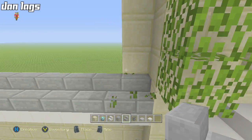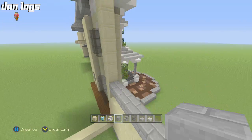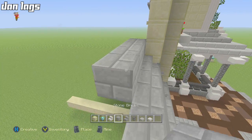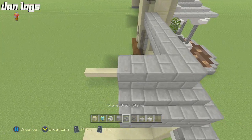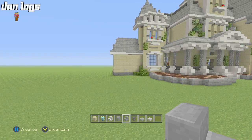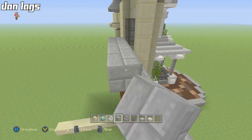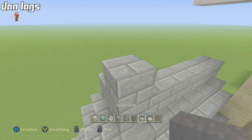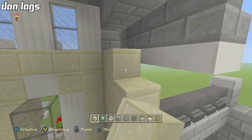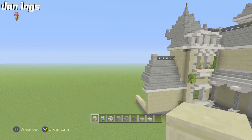Nothing too crazy — just running the full blocks across with the same roof design we've done throughout the whole build. Rinse and repeat is pretty much the name of the game here. I'll run this down and take it up one more layer — three layers total looks pretty good. That'll be the top level. Then I'll take this wall section down so we can connect the shape better and get a clearer idea of what this looks like from the outside.